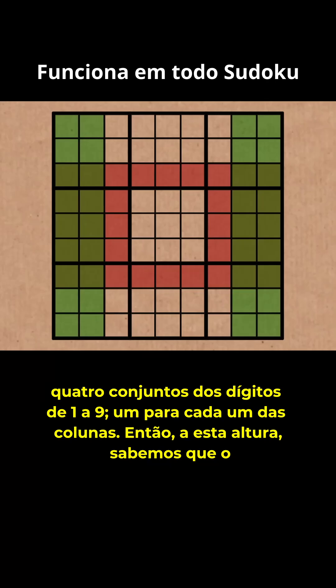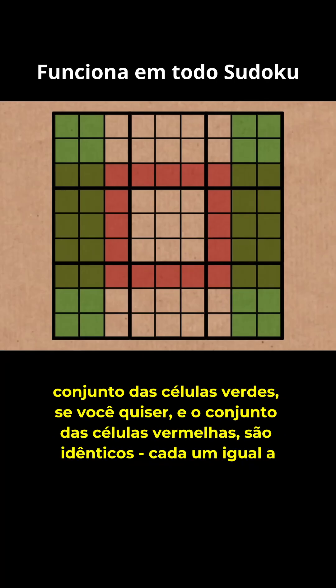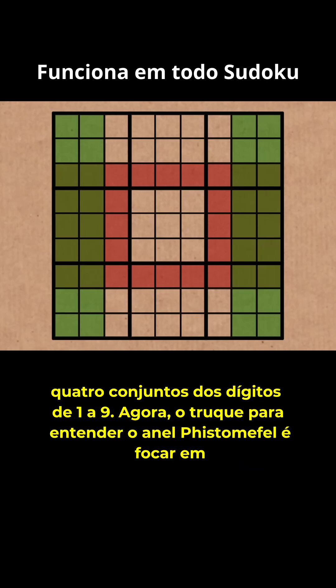So at this point, we know that the set of the green cells and the set of the red cells are identical, each equal to four sets of the digits 1 to 9.